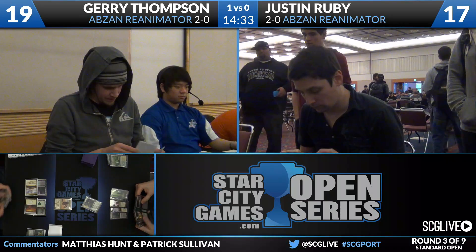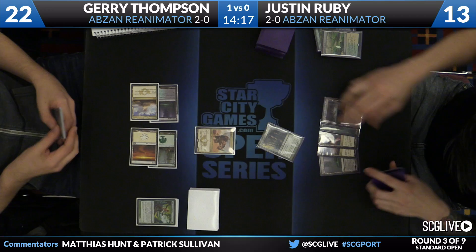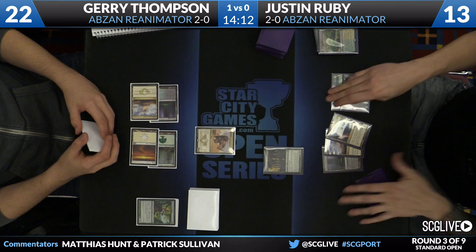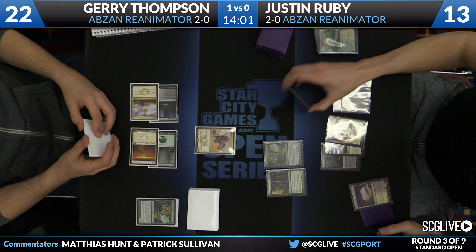We saw one of these round one with Cedric Phillips versus Mani Davoudi. Jerry is on the same 75 as Cedric — it's actually Jerry's deck that Cedric is playing today. He's playing against Justin Ruby, 14 minutes remaining in the round. They're in game two, Jerry currently up a game. From what we saw round one, and watching these matchups in general, it's not really about curving out. The game is just about particular cards mattering — you can be a little inefficient on the board and focus on making sure you have the stuff that matters, and prevent your opponent from doing the same thing.